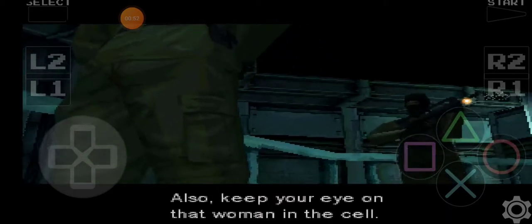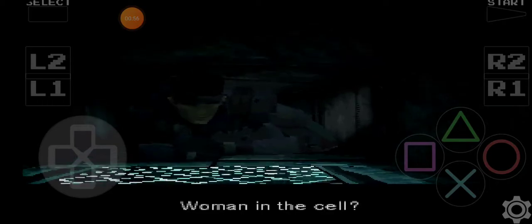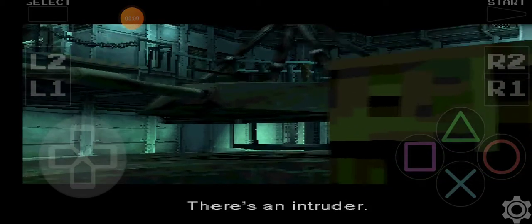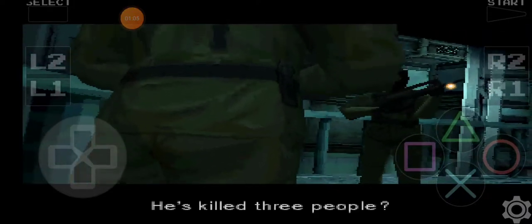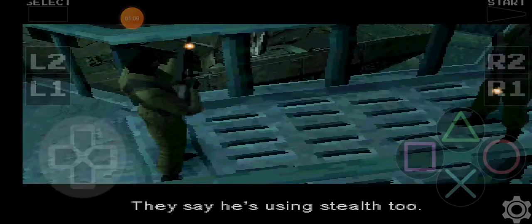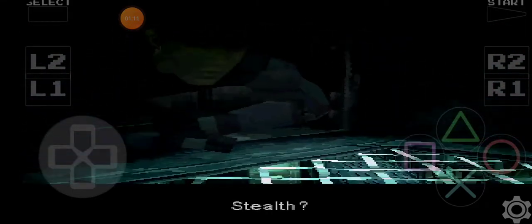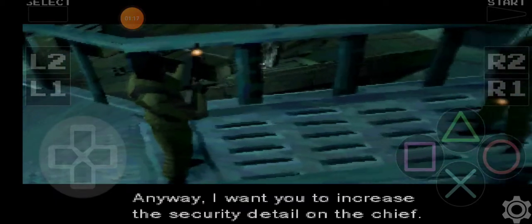Also keep your eye on that woman in the cell. Don't get careless now. Woman in the cell? Did something happen? There's an intruder. Really? He's already done three people. He's killed three people? Yeah. Say he's using stealth too. Stealth? There's an intruder besides me. Anyway, I want you to increase the security detail on the check.